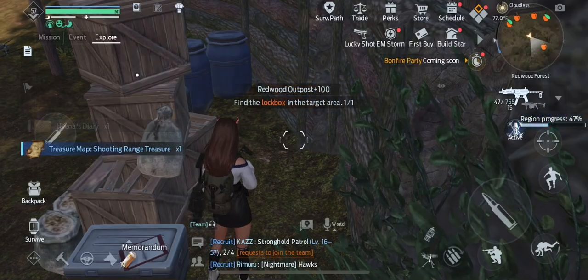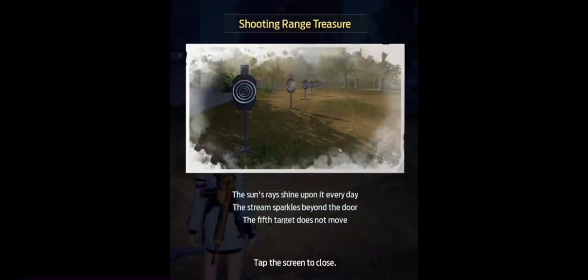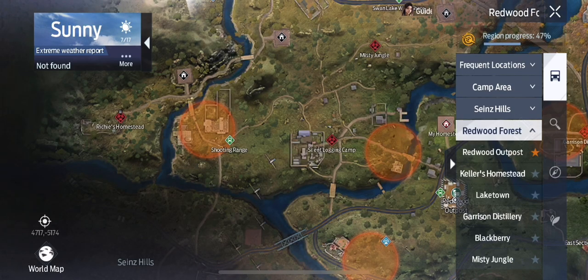So now that we've completed the mission, we will get Hyena's Diary and the Shooting Range treasure map. It's a treasure map called the Shooting Range Treasure — very confusing. This is what it looks like. The Hyena's Diary you just read and it disappears.